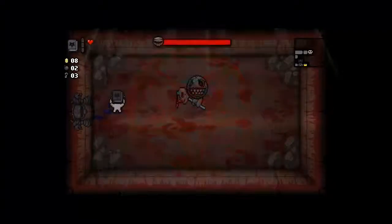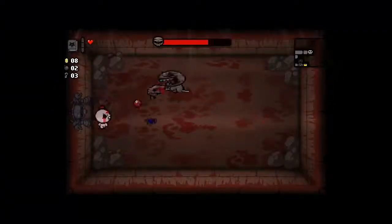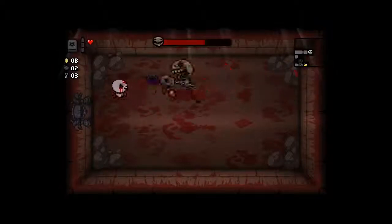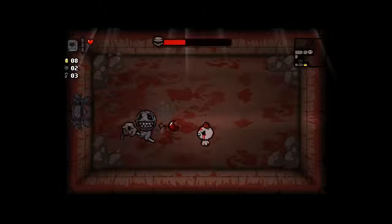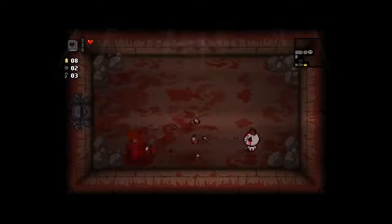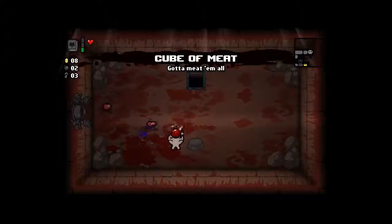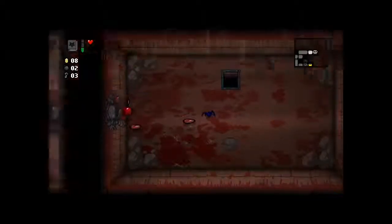Famine! Use the Pocopilano right away and he's gonna take a lot of damage from the spiders. He's a lot slower than he used to be in Wrath of the Lamb. No deal with the devil because this is the first floor, and obviously no HP upgrade because it's Famine.